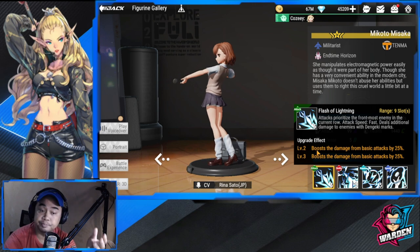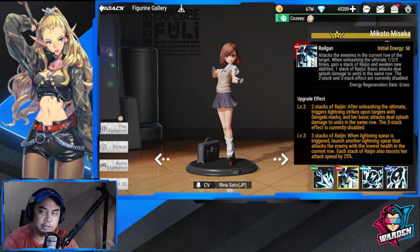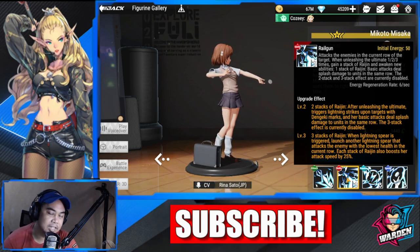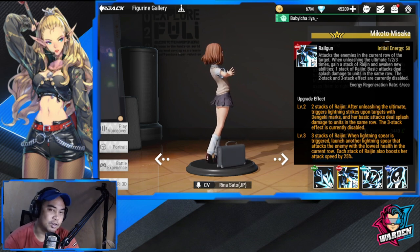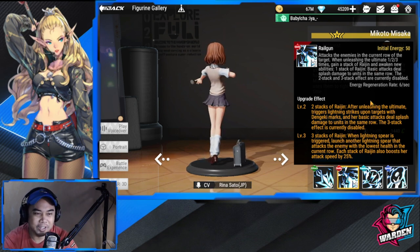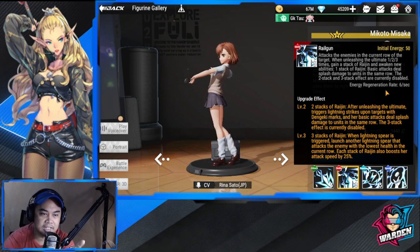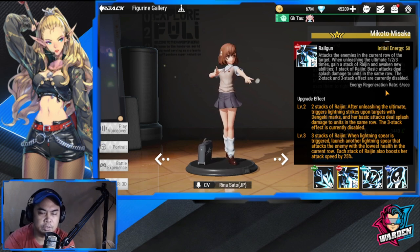I'll do a more comprehensive build guide if I decide to pull for her. Moving on — her ultimate is called Railgun. Initial energy is 50. It attacks the enemy in the current row of the target when unleashing the ultimate at levels one, two, and three. The ultimate scales as you unlock it, gaining additional effects.